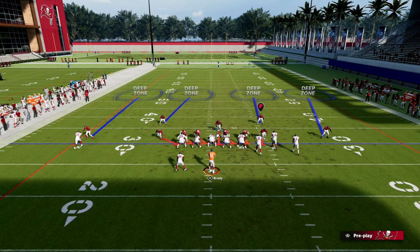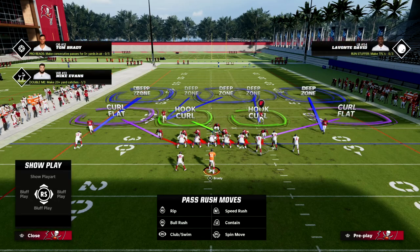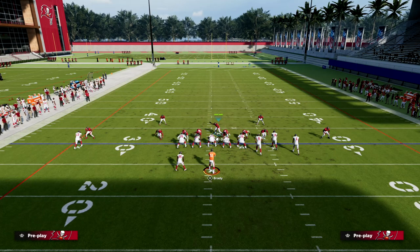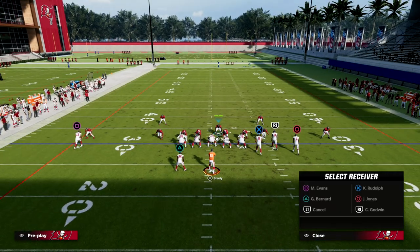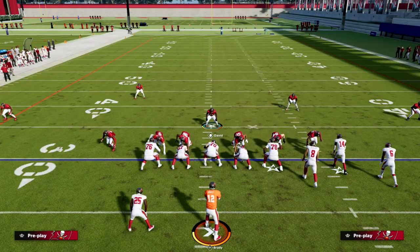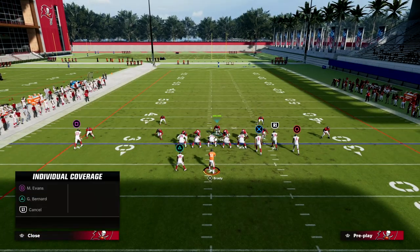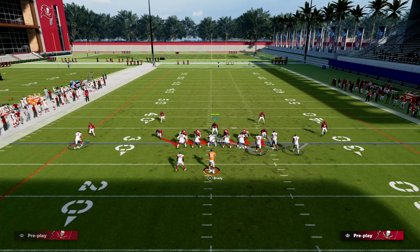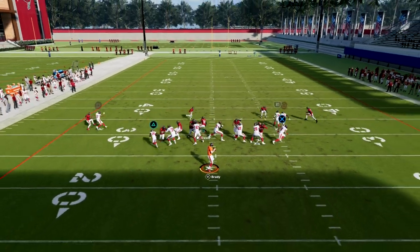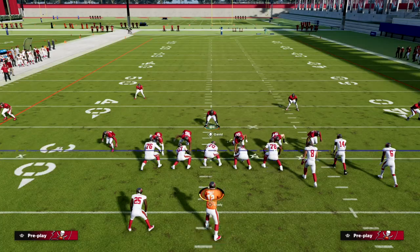One last thing about this defense: you can generate a lot of heat out of it, and all you do is cross-man the tight end. This banks on the fact that they'll block the running back — if they put the running back on a route, you need to guard him. The beauty of this defense is that a man blitz looks exactly the same as the base coverage. Making every defense look the same so your opponent can't recognize when you're sending pressure versus dropping into coverage is such an important piece of the puzzle.